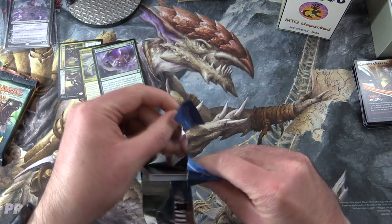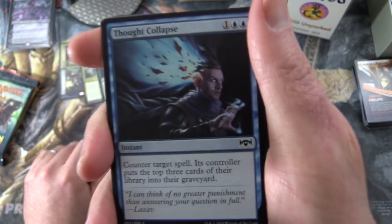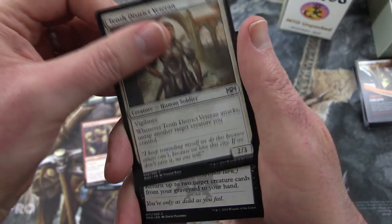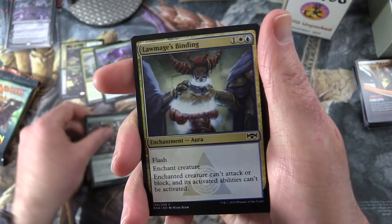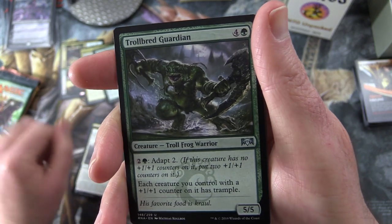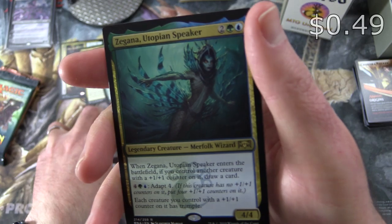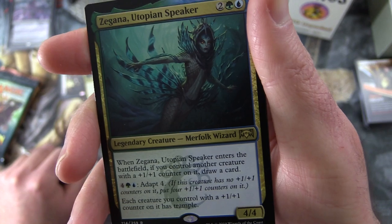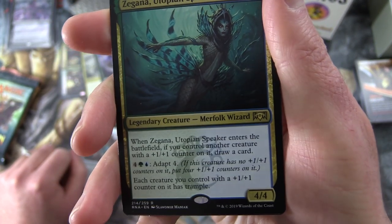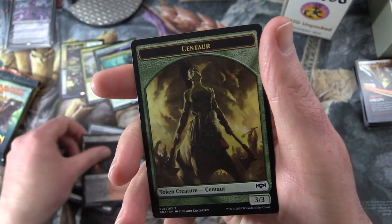Next we have Ravnica Allegiance — looking for the Shocklands here. We have Concordia Pegasus, Thought Collapse, Spear Spewer (Creature Goblin Warrior), Tenth District Veteran, Dead Revels, Rampaging Rendhorn, Lore Mage's Binding, Act of Treason, Imperious Oligarch, Watchful Giant. Uncommons: Trollbred Guardian, Basilica Bellhaunt, Junk Winder. The rare is Zegana, Utopian Speaker — Legendary Creature Merfolk Wizard, 4/4 for four: when she enters the battlefield, if you control another creature with a +1/+1 counter on it, draw a card; for a green and blue she has Adapt 4; each creature you control with a +1/+1 counter has Trample. Also a Rakdos Guildgate and a Centaur token.